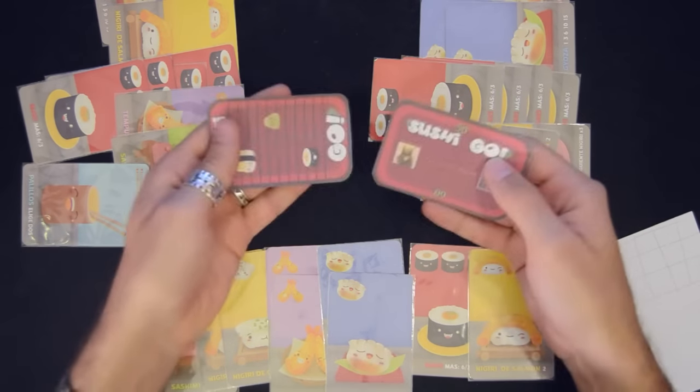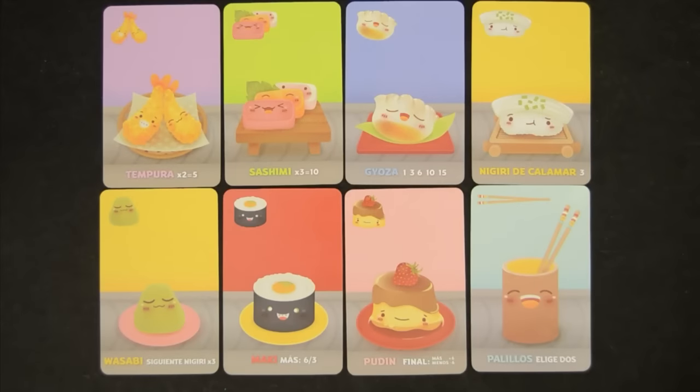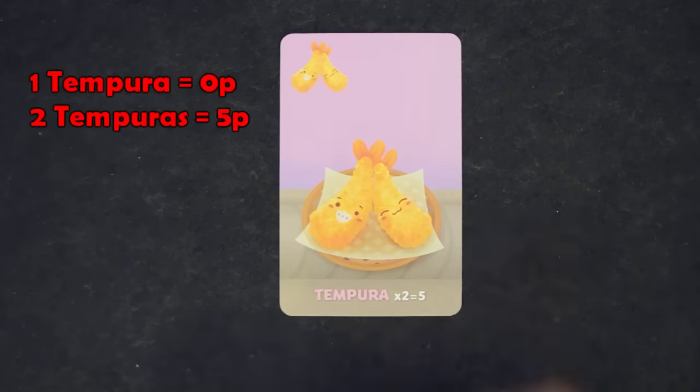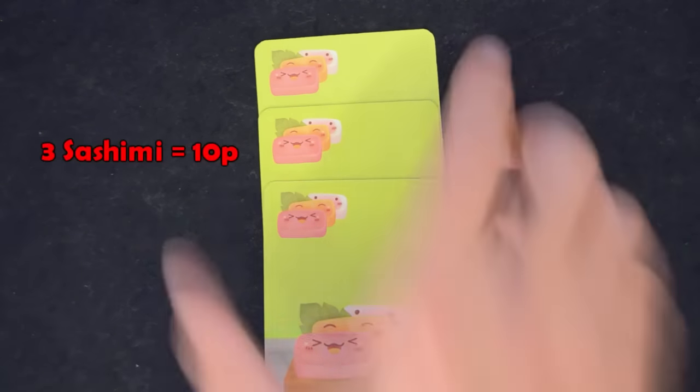In our video review, you can download these scoring cards we designed to help you keep track of points. Once the round is finished, the cards are discarded and new cards are drawn. Three rounds are played. There are eight types of cards. For every two tempuras, you'll get five points. For every three sashimi, you'll get ten points.